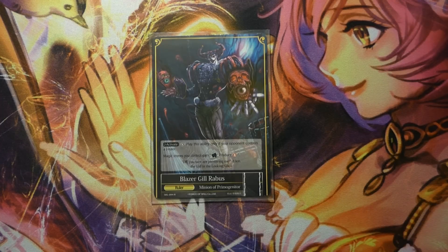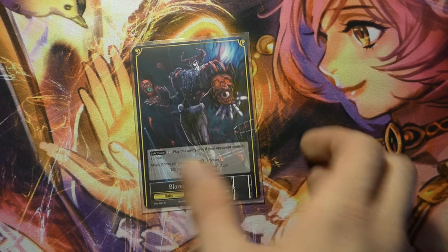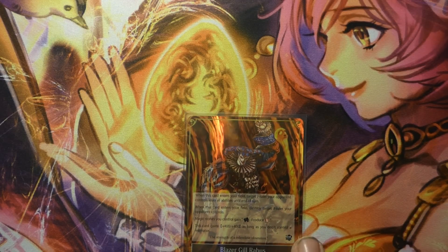Blazer can only J-activate when your opponent has a J-Ruler, and activates at 4-0. His only ability on the ruler side is that all of your stones can produce fire will. When he J-activates, target ruler your opponent controls loses all abilities until end of turn.